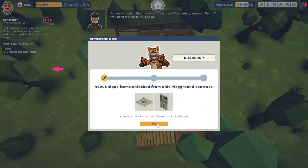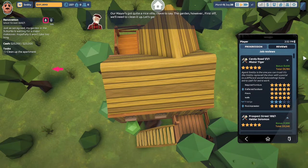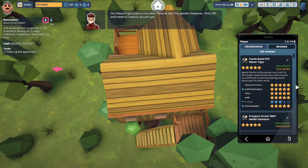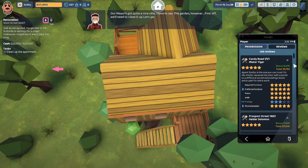Let's take a look at Tiger's review. Mr. Tiger, Candy Road 111 — five stars. 'Ancient Smitty is the one you can trust. It's like Smitty replaced the door with a portal to a different world. Astonishing.' Quiet furnishing: five stars. Preferred furnishing: five stars. Floors: five stars. Walls: five stars. Prestige: three stars (category was ignored). First impression: five stars. Bonus on this job was $1,630, for a total payout of $9,780.